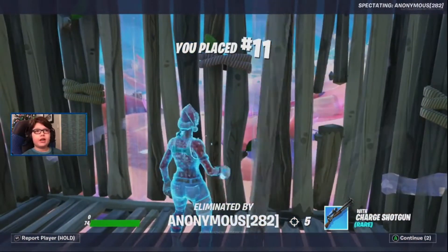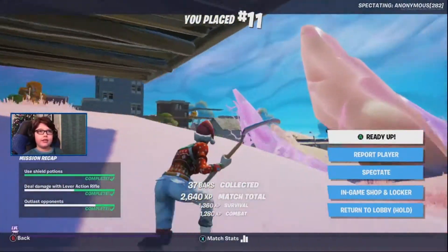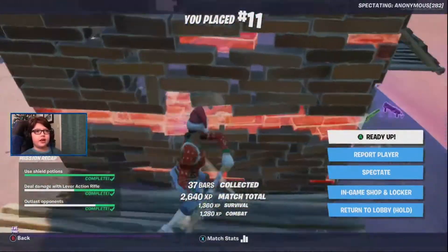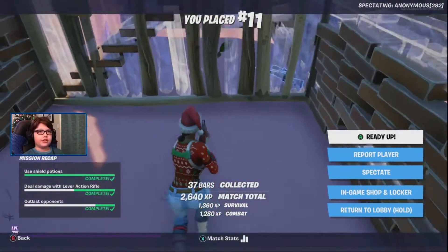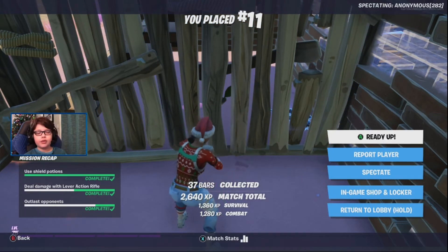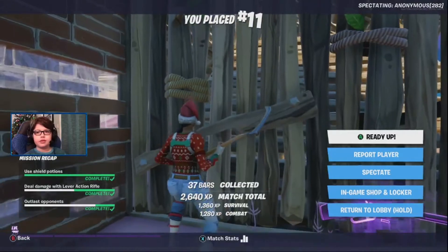I'm going to end this video right here guys. I got the Mandalorian sniper and I got the jetpack. I didn't quite eliminate him because I couldn't find him, but he has 300 health — 200 shield and 100 health. He also has a storm trooper blaster rifle, but he doesn't drop it because then it would be kind of unfair since he just has a sniper. See you in the game.